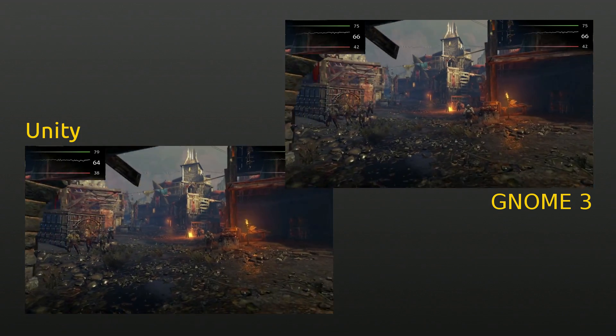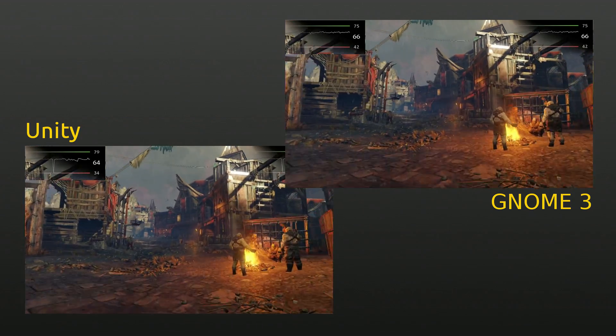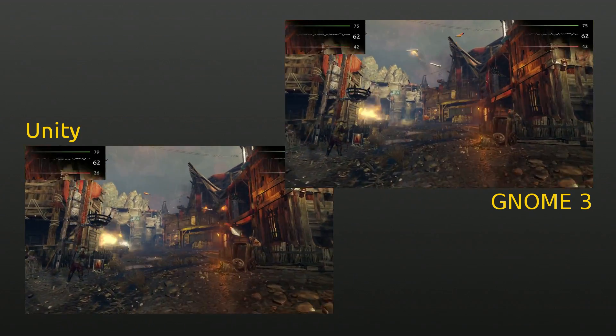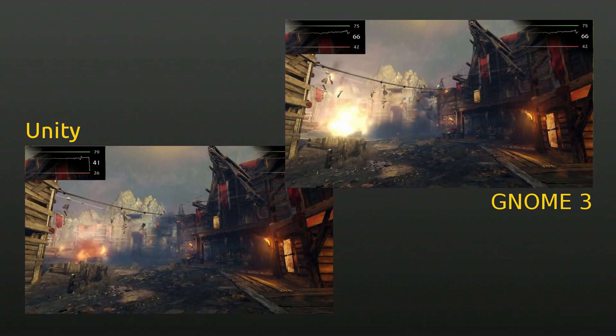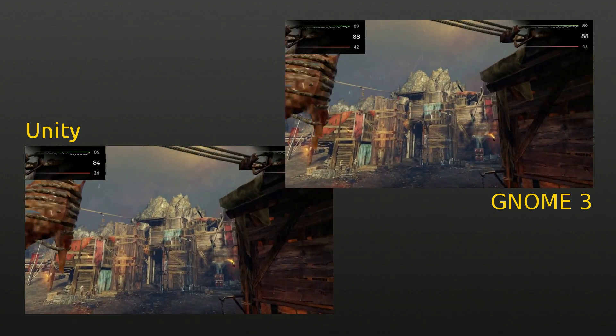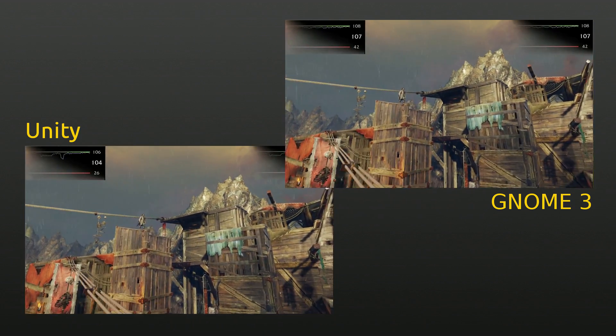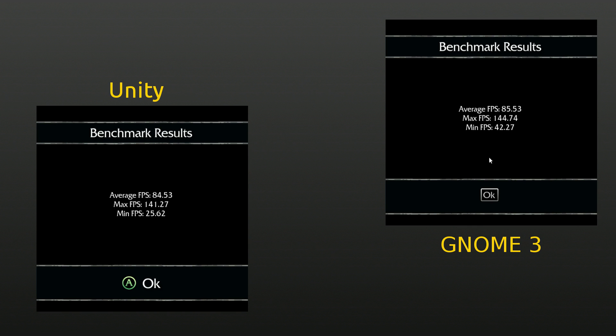Shadow of Mordor. The in-game benchmark seems to run a might bit smoother in GNOME than under Unity. Comparing the minimum and maximum framerate, we see much lower dips in the framerate under Unity. GNOME has a slight advantage with Shadow of Mordor, with the average frames per second being exactly one frame faster.